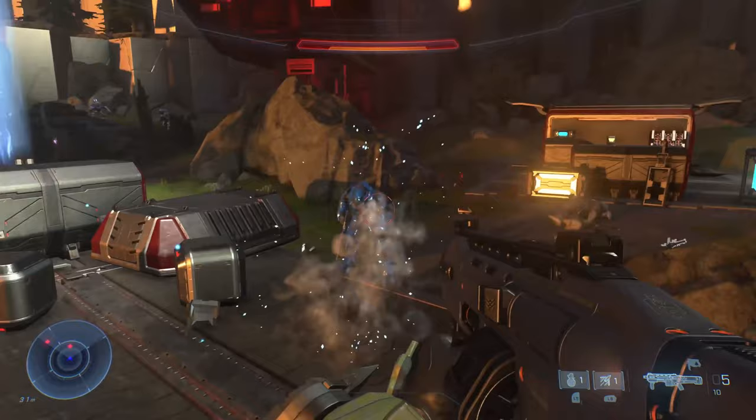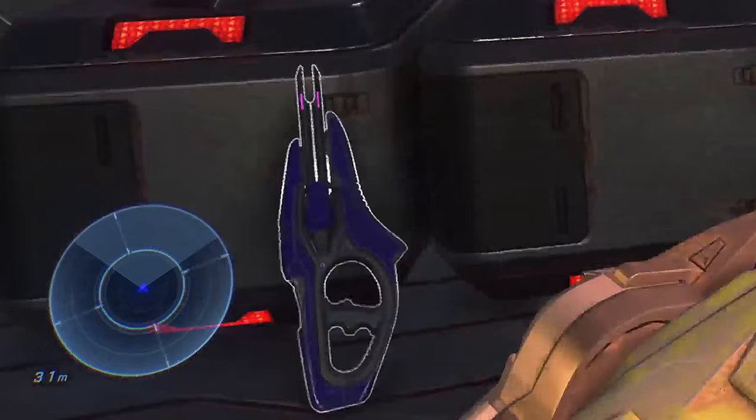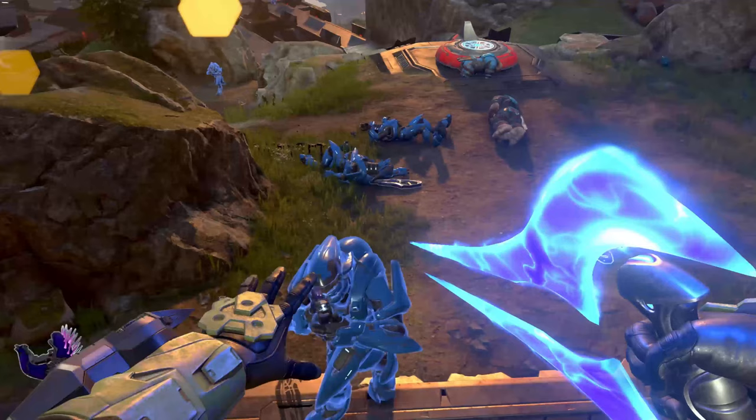Taking a look at the covenant weapons, we see the plasma pistol, the needler, and a new variation of the carbine called the Pulse Carbine. It appears that it shoots in bursts and can overheat. We also get a very brief glimpse of the energy sword in action.